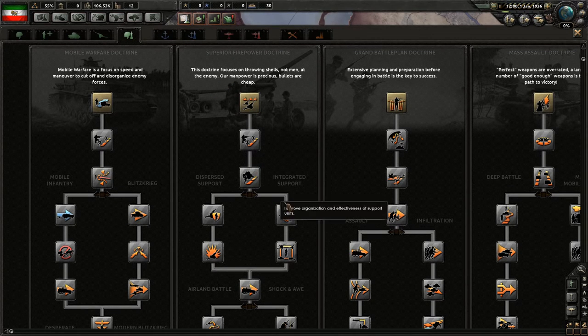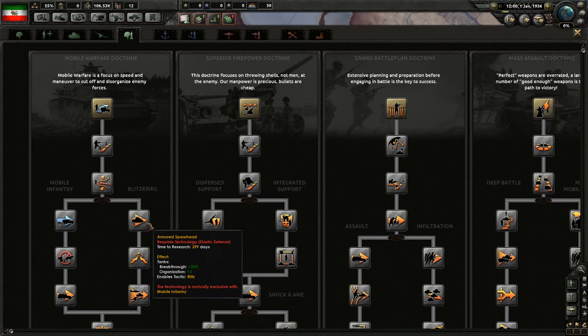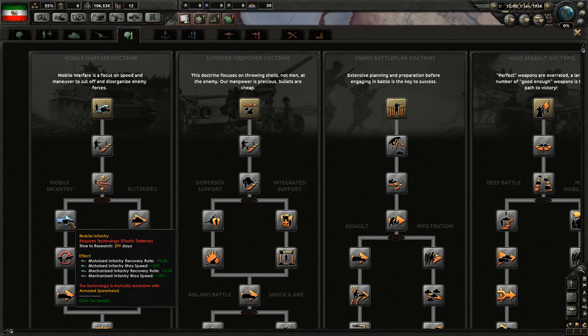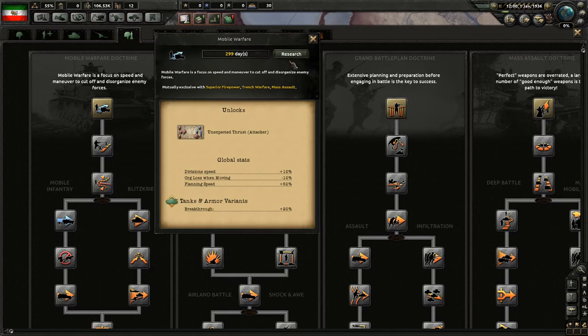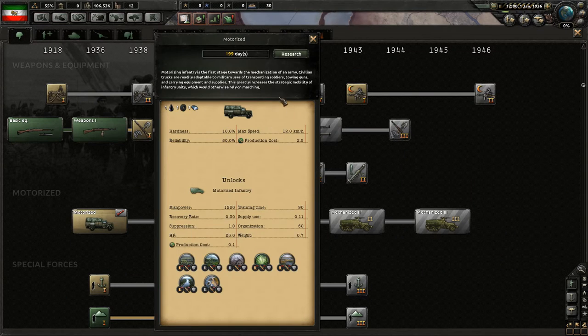This is nice for artillery, you have the artillery support things here. But I kind of want to blitzkrieg them this time - armored spearhead is breakthrough and organization for tanks only though. This would be for our infantry. This is for motorized - let's get motorized. Motorized infantry sounds good, let's go for that. I will therefore research motorized cars thingies.